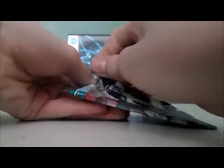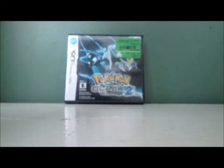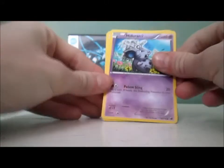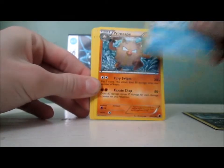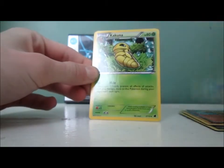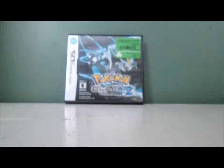Pack three: we have Nidoran Female, Tentacool, Dino, Venipede, Primeape. Flareon — Flareon is my favorite Eeveelution. I think I already have this card, but I don't care. Nidorino, Kakuna, Ponyta Reverse — nice. And a Leafeon. I'll just set the rares aside.